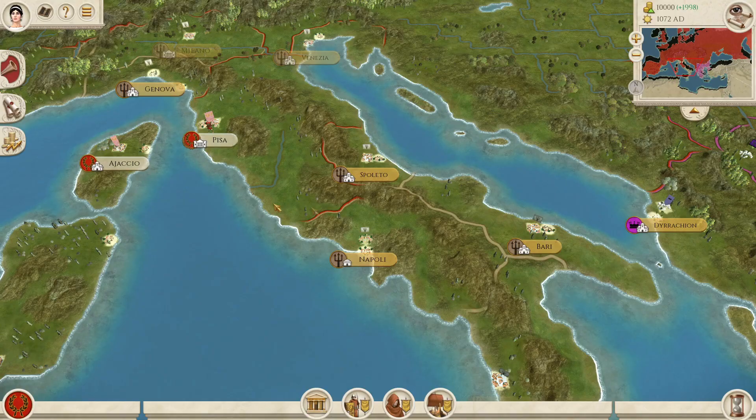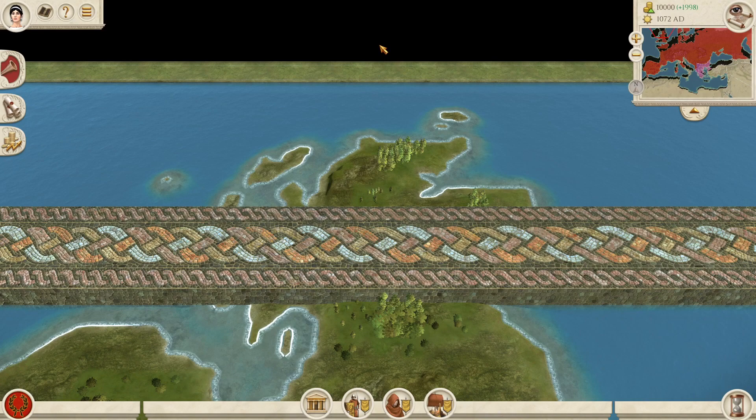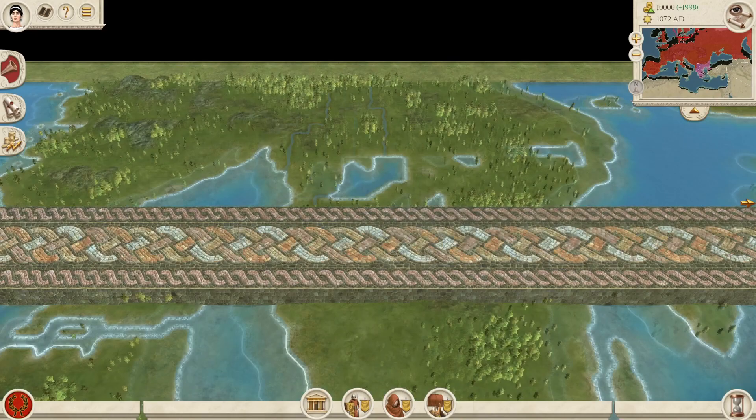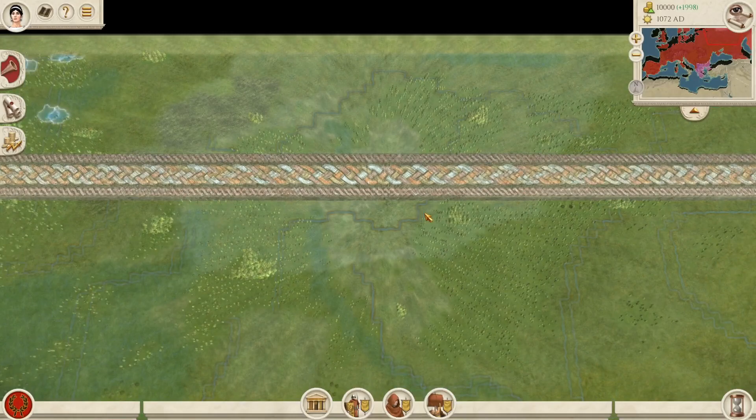The other big change Chivalry's map has is that it extends further north, so it includes all of Scotland and a little bit more of Scandinavia. I could technically add the Kingdom of Scotland as a faction now, even though Chivalry didn't have it — it could be added later.